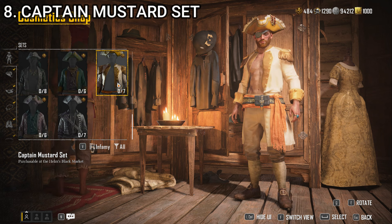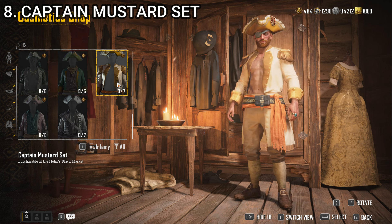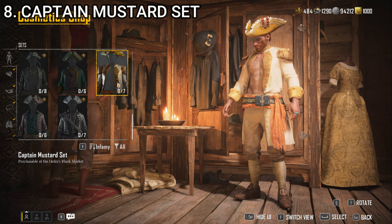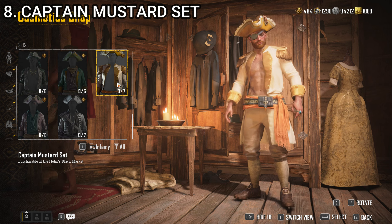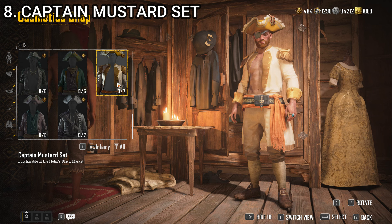At number 8, we have the Captain Mustard set. It looks pretty cool — I like the overall vibe of it. It's got all the coordinating stuff and looks rather fancy. With the white and gold accents, it would definitely be one of the fancier outfits in the game. It's got to rate low because there's no shirt. It would look pretty cool if it had a shirt — as it is, I'm just stuck using some of the outfit aspects like the belt, which looks decent enough and fits with other outfits.